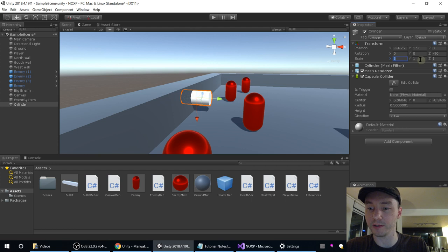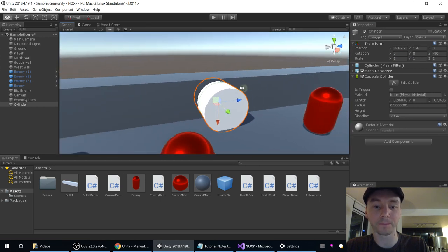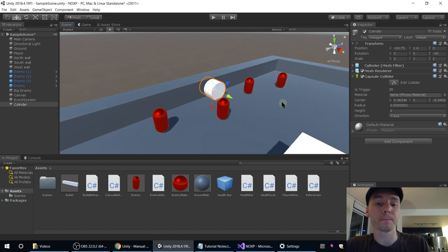Probably make it just twice as big in the other dimensions. Now it looks like enemies could feasibly come out of that. Maybe a bit lower. Yeah, that's all we're going to do with that for now shape-wise.